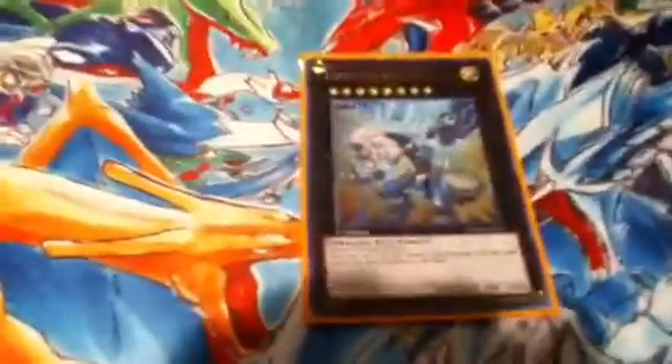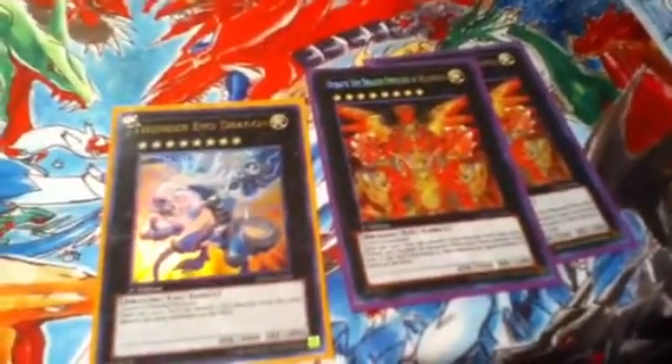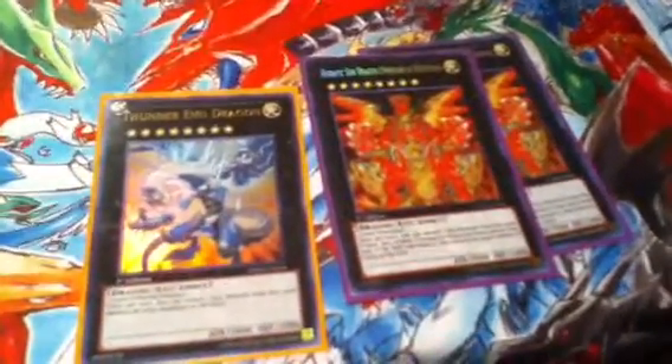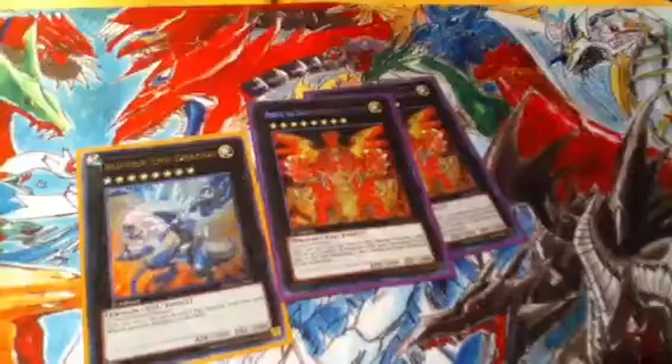XYZ Reborn is amazing. Thunder End Dragon and two Heliopolises. Thunder End Dragon is your Dark Hole. Heliopolis — tribute monsters, doesn't even have to be Heretics, blow up any card on the field. Spell traps? Goodbye. Monsters? Goodbye. When you use those things, never do two at once for fear of Starlight Road.